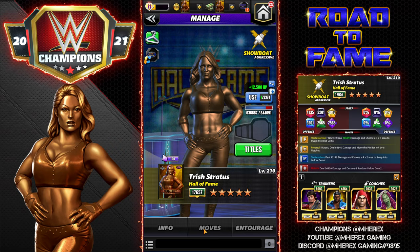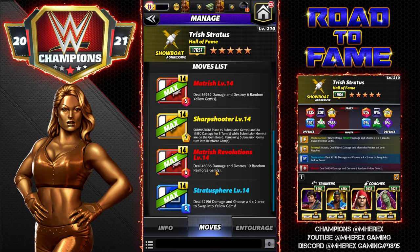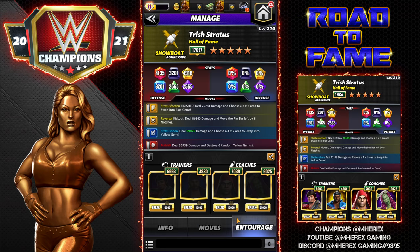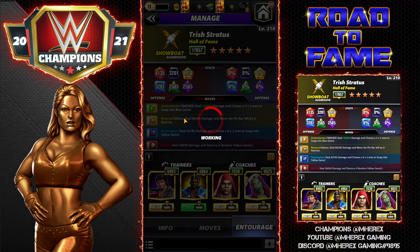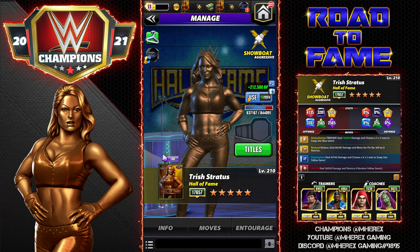Let's check out the five-star moveset. The five-star move is the Reversal, which we're going to pop in for the Backhand Chop. The Reversal is only 5 MP - it's a kick out, deals 86K damage and moves the pin bar left by eight notches. I'm going with the yellow move damage trainer because it buffs both the kick out and the finisher - the finisher is going to do 100K now and the kick out is also over 100K. The rest of the trainers and moves stay the same.